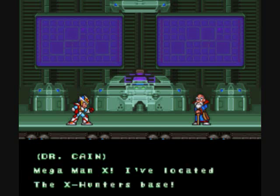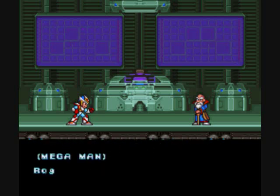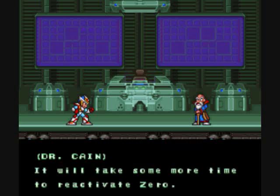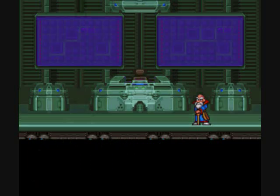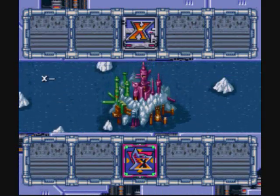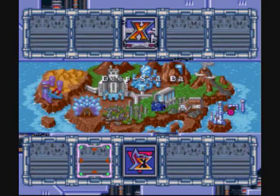Mega Man X, I've located the X-Hunters' base - inside grid location zero zero, that's right at the north pole. I couldn't have just said 'north pole' because I have to make this sound interesting. Roger, Dr. Cain, I'm on my way. It will take some more time to reactivate Zero - slow them down, Mega Man X. Dr. Cain is no Thomas Light. We have to do a little bit more exploring, we gotta go grab a couple other things - let's head back to the Deep Sea Base.